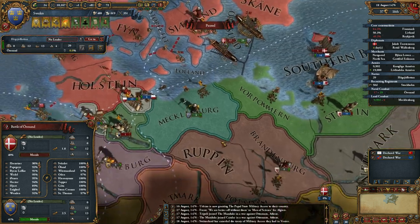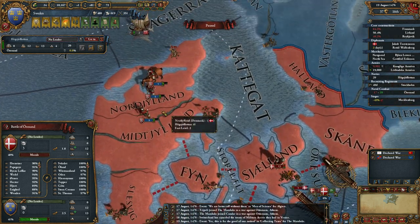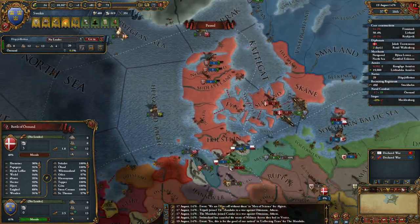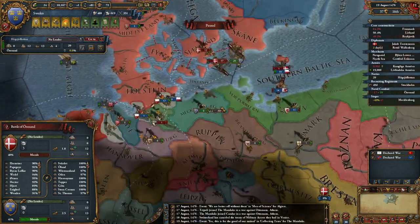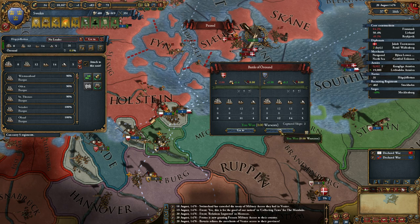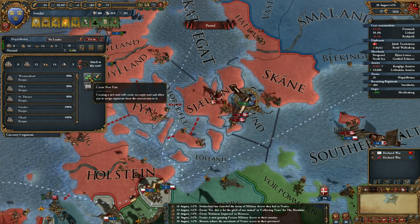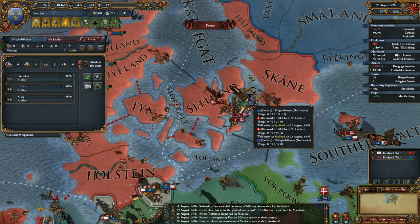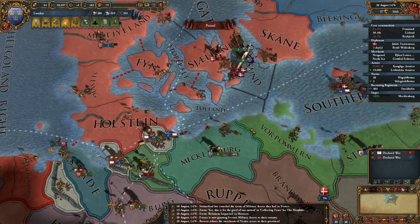Engaged Mecklenburg, destroyed a thousand troops — fortress under siege. There are Danish forces there — wow. They only have a ton of troops up here still somehow, still in exile. I guess the exile bug hasn't been completely fixed in this patch — it is in the beta patches. Battle of the Orsund has been won, didn't destroy them though really.